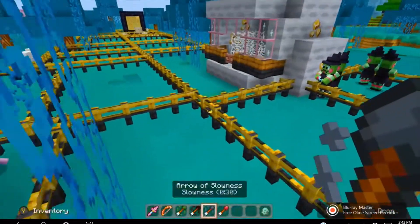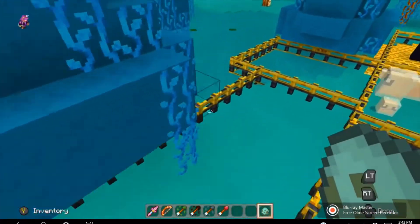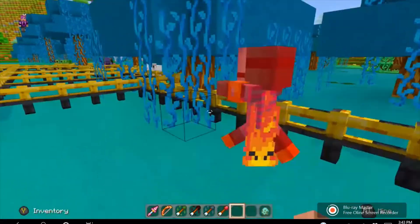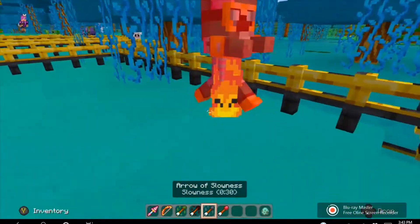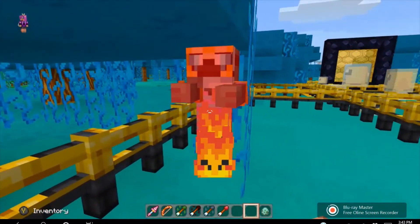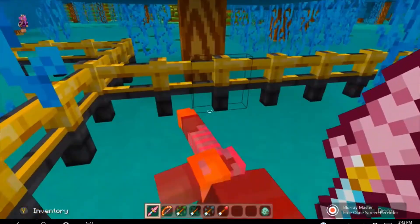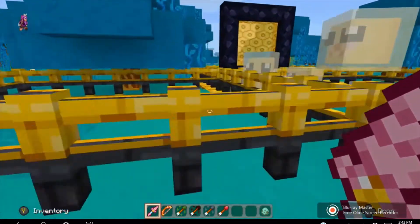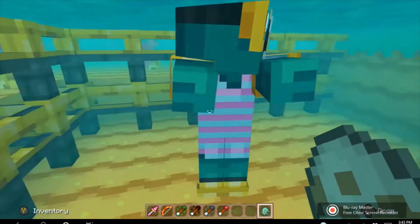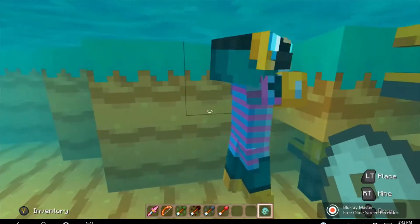The last one we have in this bunch is the Drowned. This is their special place I made just for them. When they drop, they give you rotten flesh — or brains. They like to be in the water because they are scuba divers. I like the nice goggles they are wearing, and I think they are wearing floaties as well.